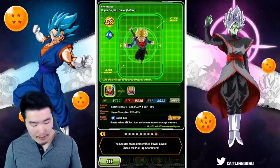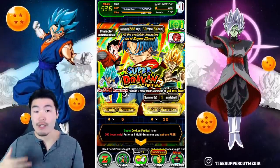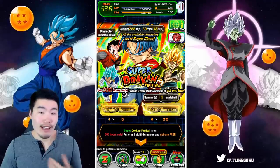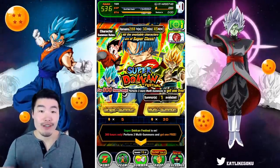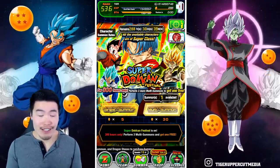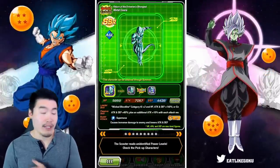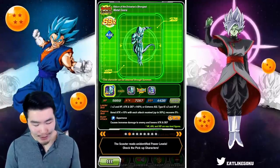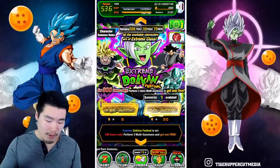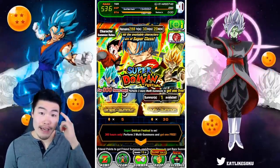Now this is a good thing and a bad thing. On the one hand, Int Kid Goku is back for the first time in a while, so a lot of people will get a chance to pull him. But on the other hand, they didn't remove any units — they just added him onto the banner. So there are more overall featured SSRs on this banner, as well as the Zamasu banner where they added Metal Cooler. Now there are 8 total featured SSRs on both banners, so your rates of pulling one specific unit like the new Trunks or new Zamasu are going to be lower.